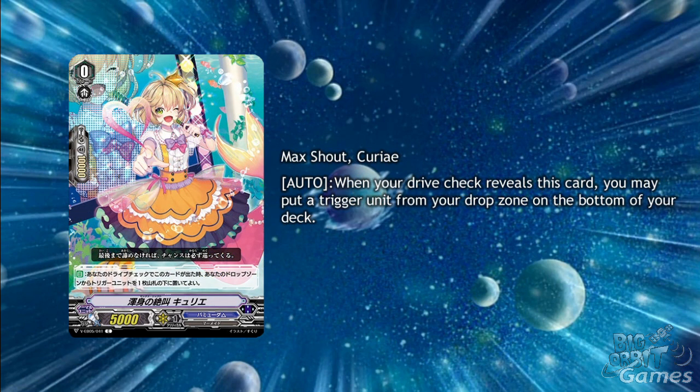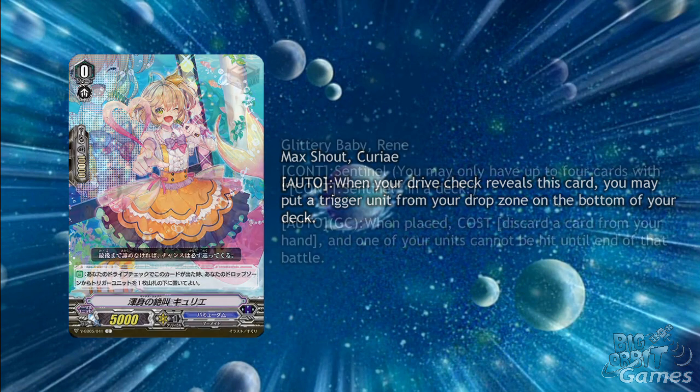Max Shout Curiei is a grade 0 that's not meant as a starting vanguard, and has the skill of auto: when your drive check reveals this card, you may put a trigger from your drop zone to the bottom of your deck. This is an odd card, but with the amount of shuffling Bermuda has, this could prove very useful. I don't know why you'd want to run many of these though, as it specifically triggers when drive checked, and apart from that it's just a vanilla 5000 power in your hand.